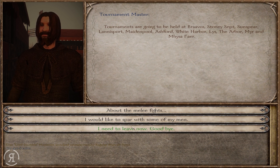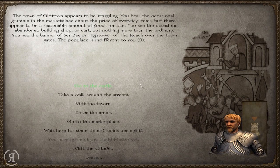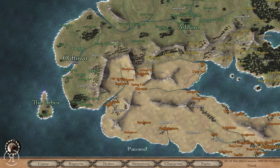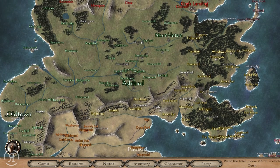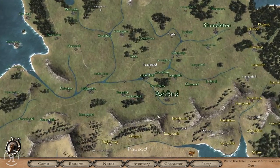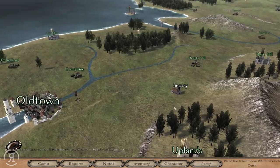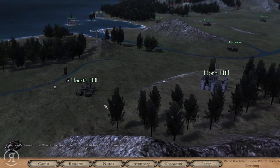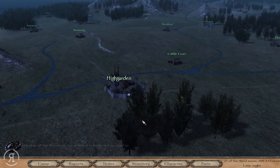The nearest tournaments are Ashford, Sunspear, and Stony Sept. Stony Sept might be pretty close. Ashford is over there, Sunspear is over here, and Stony Sept is over there. I got a little mixed up — in the previous series the Stormlands had control of Stony Sept for most of the time, so I was associating it with a yellow name, but that was incorrect.